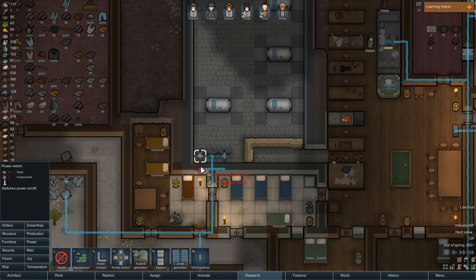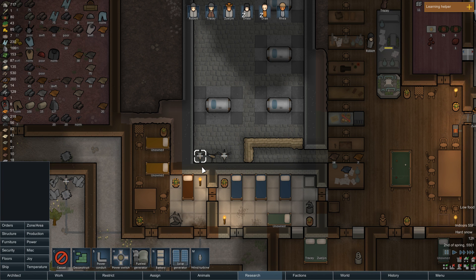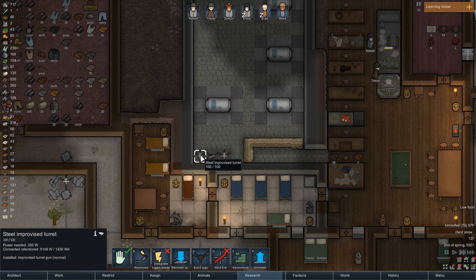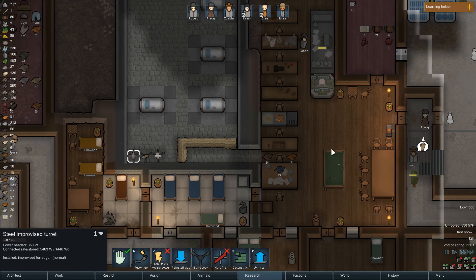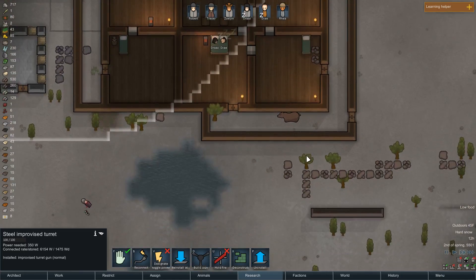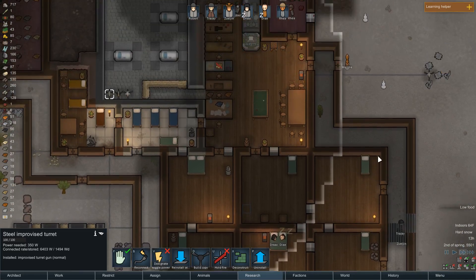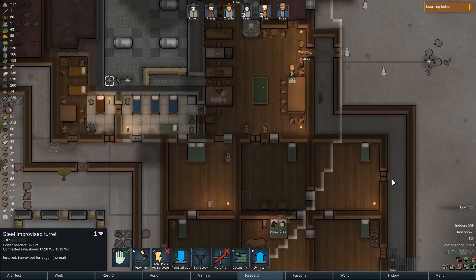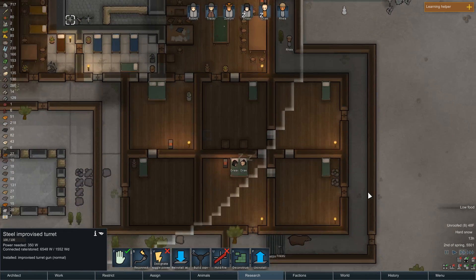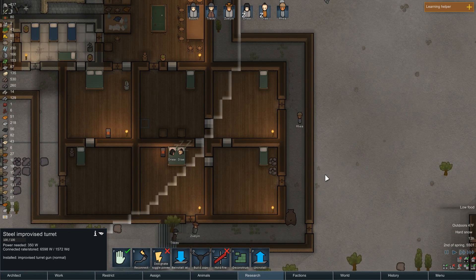There we go — not enough stored. Apparently we just need components, we'll have that in no time. Man, look at the roof going up now — Zulgin and Tracy double teaming that. That's what I'm talking about. Awesome, it's all done now.